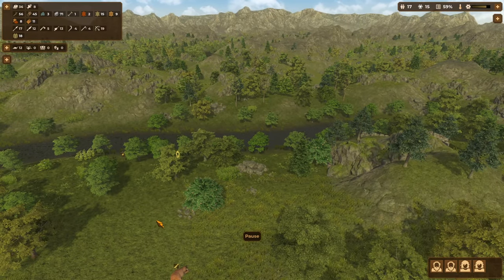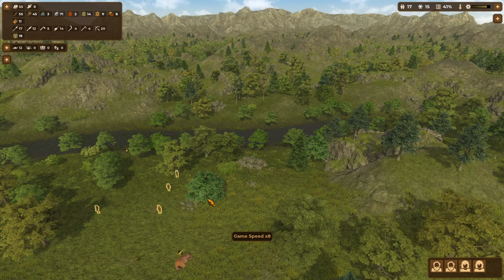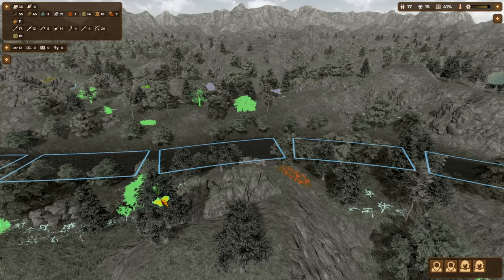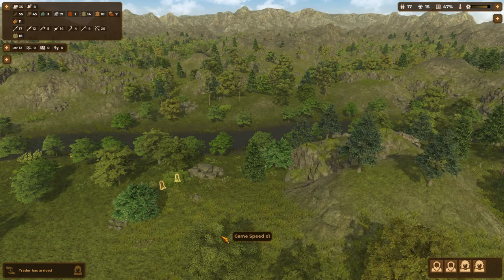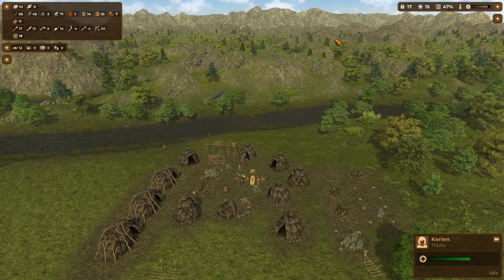Let's bring them all down here and get them all together. Aurorchs — there he is. A trader has arrived, what has he got in his pockets? Not much. I'm going to buy the bone — we can convert that. Everything else, we're kind of doing okay now so we'll just leave that.